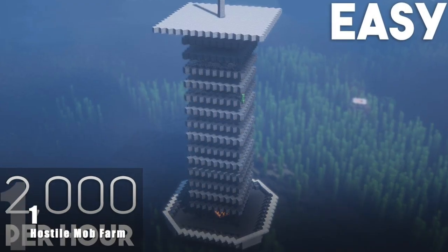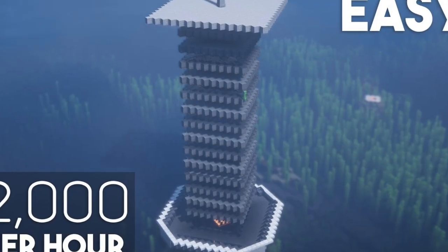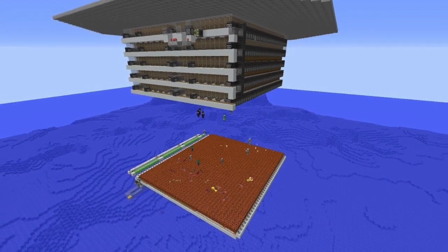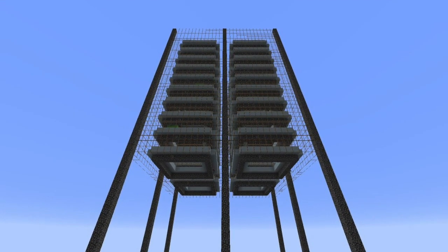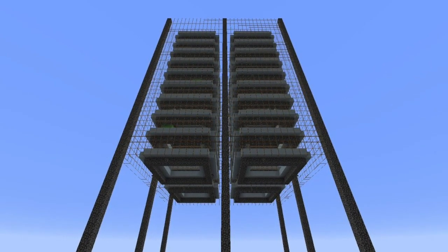Number 1: A Hostile Mob Farm. Whether it be gunpowder that you're after or some strings to turn into wool, having a hostile mob farm is always a simple and easy way to get a whole range of loot for whatever your needs might be. You can get yourself some arrows and bones and even loot from a witch. But most importantly, you can get yourself some nice triple A rotten flesh — something everyone needs to fill up their inventory.